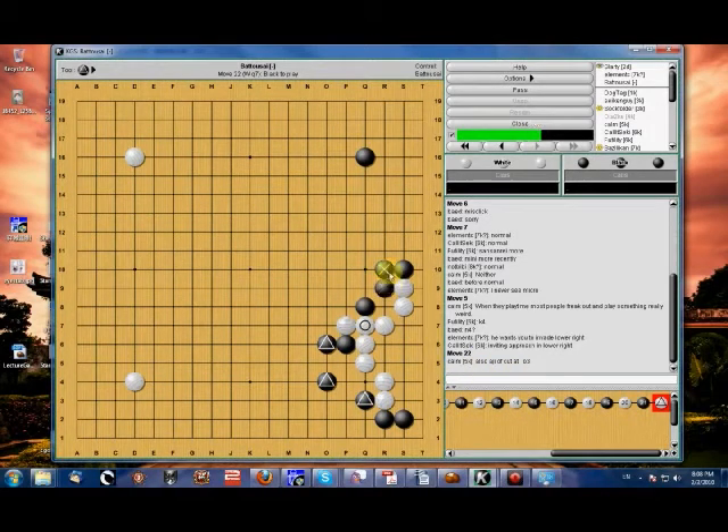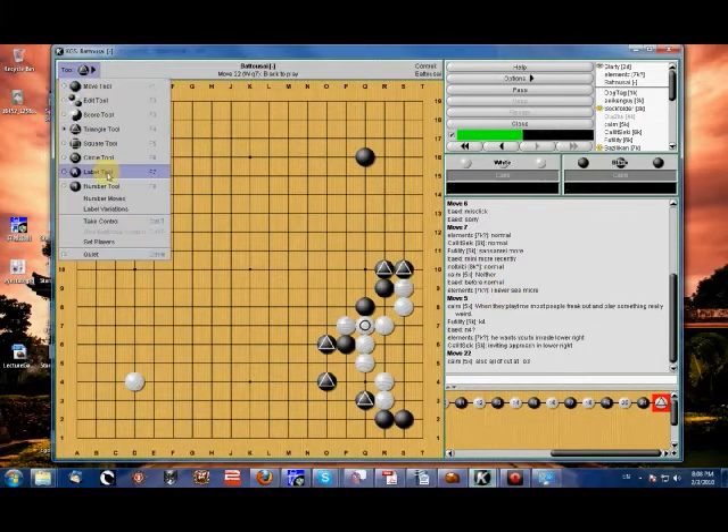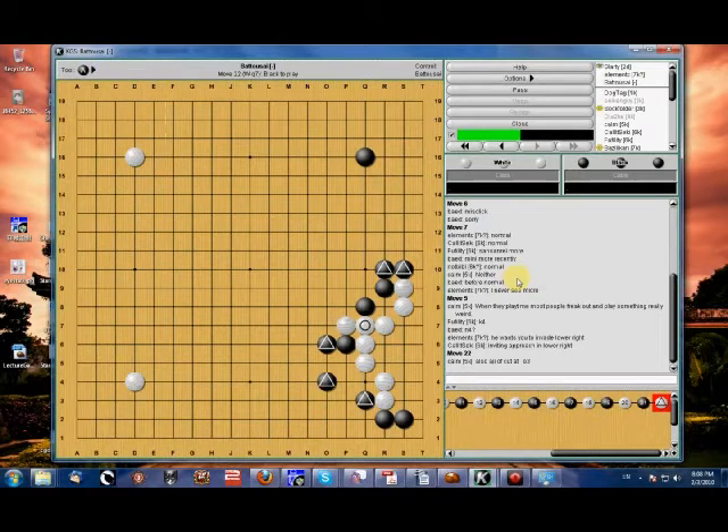This brings up a very nice direction of play question. How would you try and use what you've just obtained? Would you try and approach white stones? Would you try and play enclosures? What would you do here?